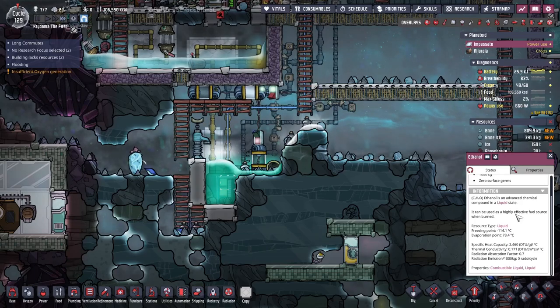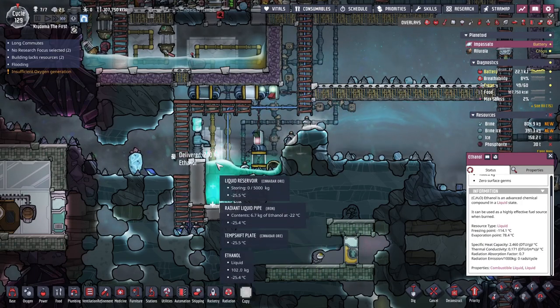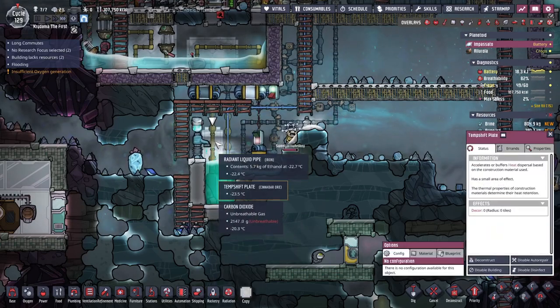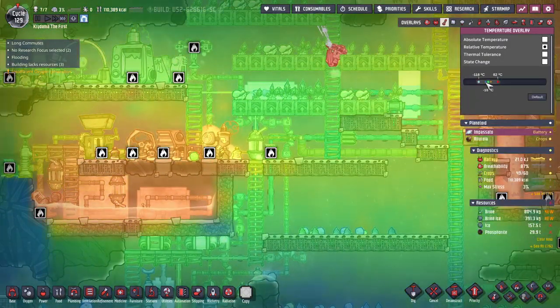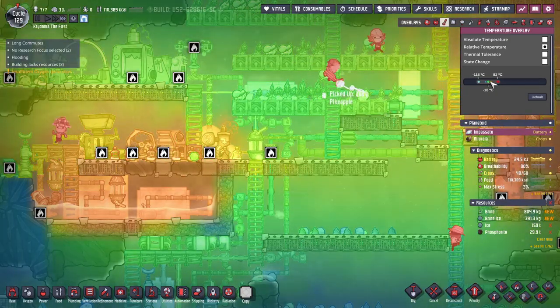Ethanol has a pretty low thermal conductivity, so it's not the best, but at least it will hold a cool temperature and exchange a lot of that temperature with these temp shift plates. I think it's still better than air over here. And every time you restart the game, you have to move this again. We're looking for negative 14.